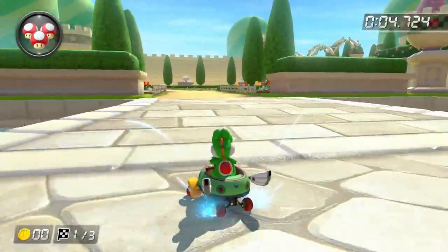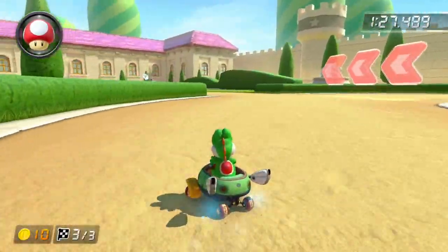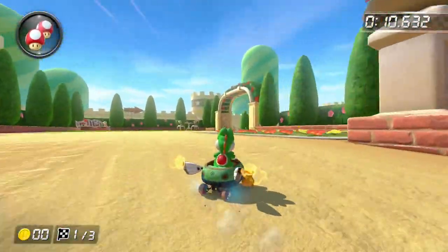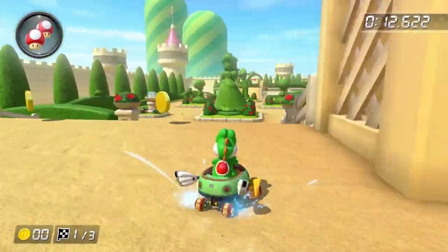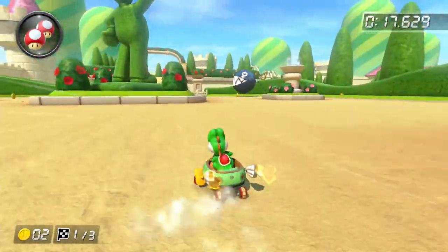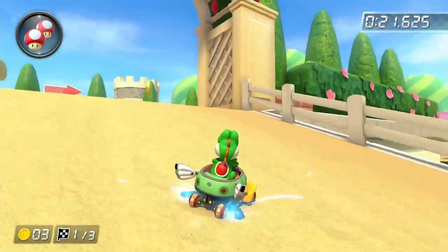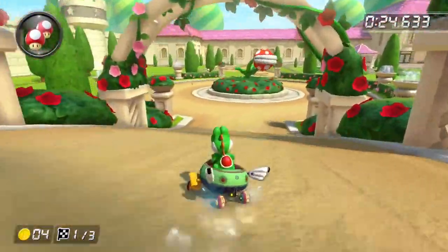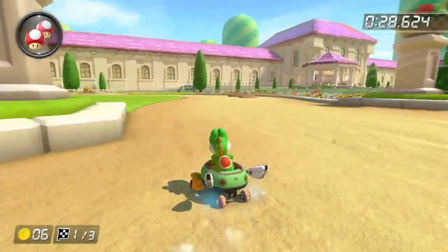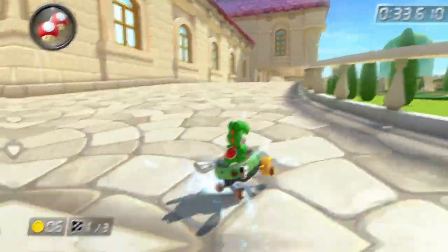Peach Gardens got a huge upgrade from the DS, by having the third lap go backwards. It's also very fun to take this huge shortcut right at the start and get into first place. The idea of this track is not very creative, as most of the track is just the same — basically just racing around on grass — and it has nothing to do with Peach. But looking at this track, it looks very good, and playing it is very fun. So I gotta put this track in the S tier.